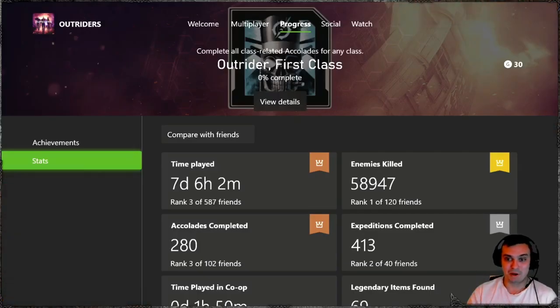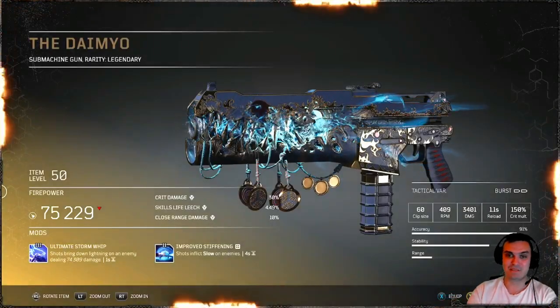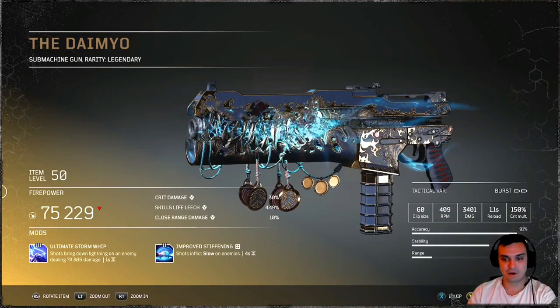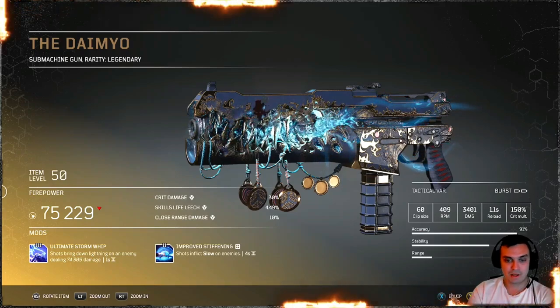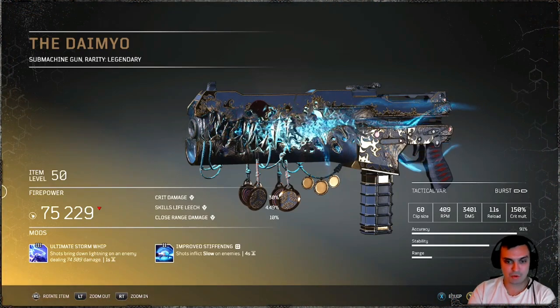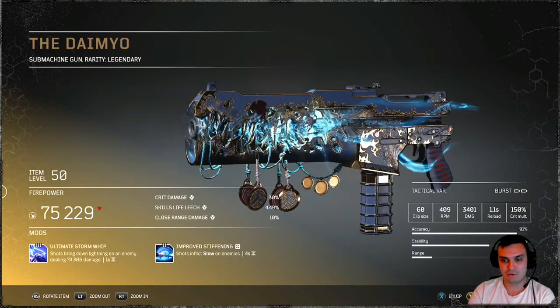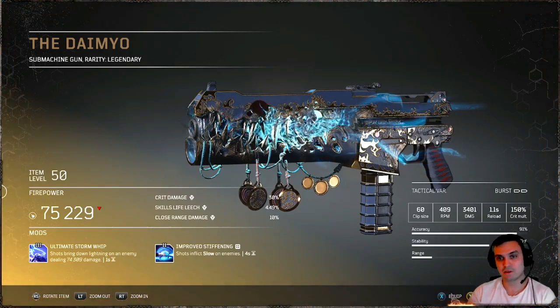I wasn't joking about a week — it's actually 7 days and 6 hours, so I've been playing this game a lot since release and the demo. The Daimyo: once you've looted this weapon there are going to be 2 mods on it. It's going to be the ultimate storm whip, which shoots lightning down on an enemy dealing 74k damage, and improved stiffening, which makes shots inflict slow on enemies.